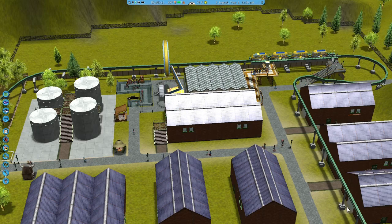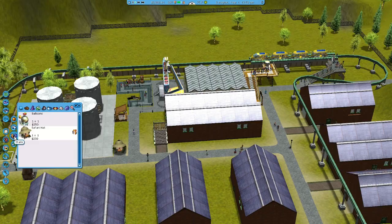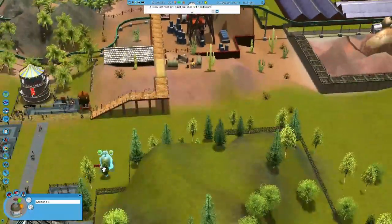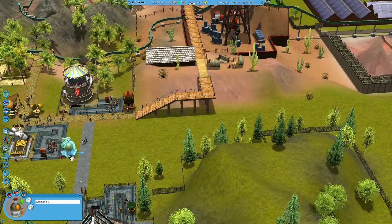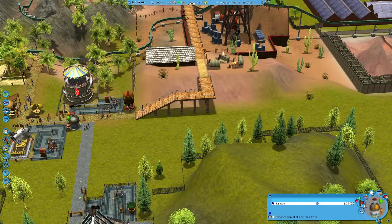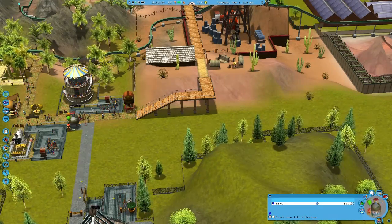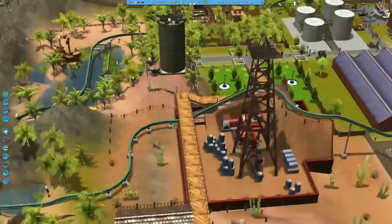That roller coaster ain't cheap. Take a look at the open area here - you can see that open space right there on the other side of the monorail. That's a good place to put a roller coaster. I think that might be the place to go.